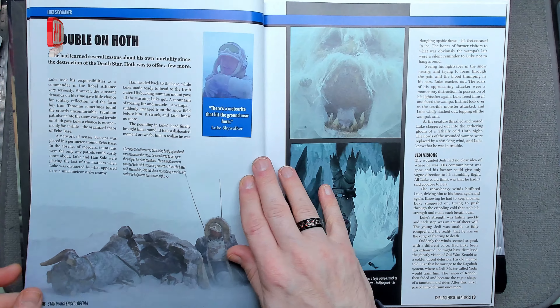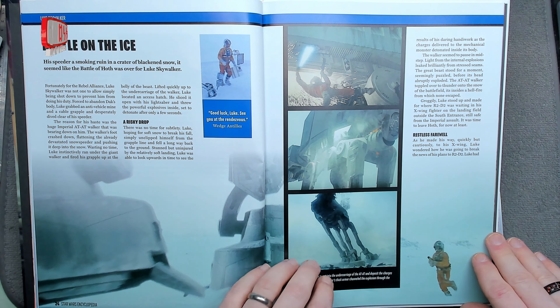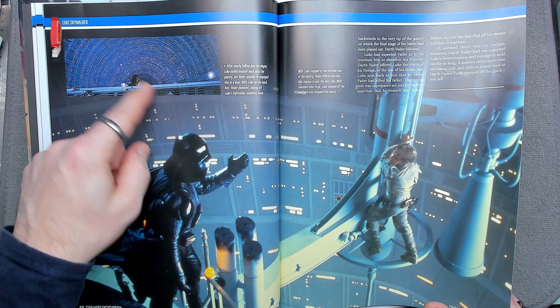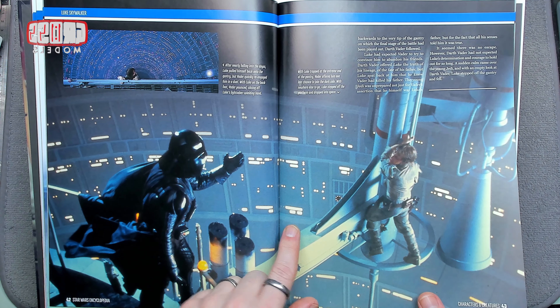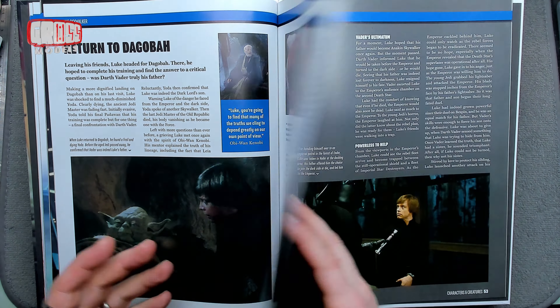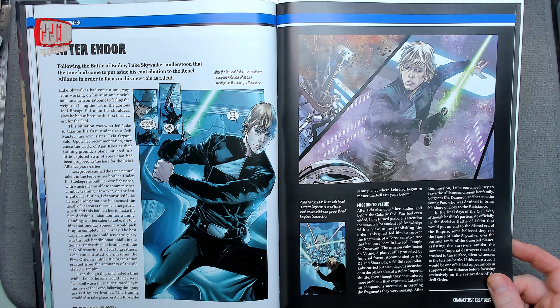Rebel hero, hanging upside down in the wampa caves, cutting his way into a walker, training with Yoda - all the information you could ever possibly need to know about Luke Skywalker is featured in this volume. Judging the sensor scale, if each of those lights is a little window it's huge, but it probably isn't a window. Training, his meeting with destiny, after Endor - there's also some expanded universe stuff from cartoons and comics.